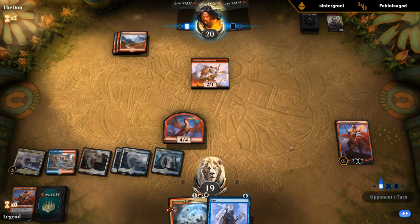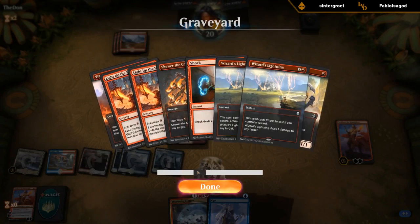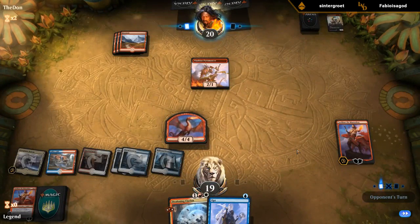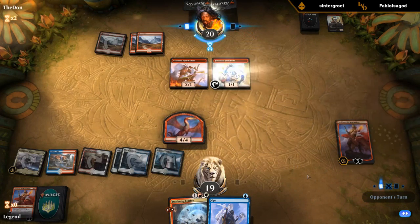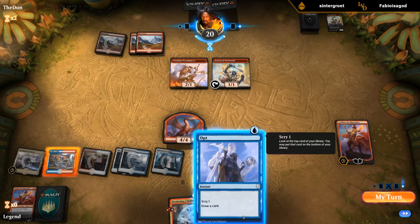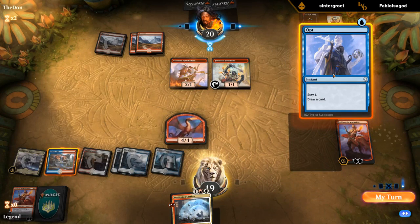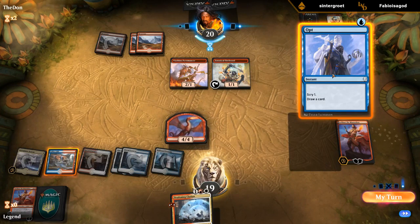Hopefully this Sarkhan gets to stick around — the opponent already used quite a few burn spells. They'll probably have some more in hand. It's gonna be Firebrand. They might be considering the implications of a Spell Pierce. I think I'm still playing the Opt — even though if they have a Shock, they could now feel free to shock Sarkhan. I think I'm still gonna go for it.